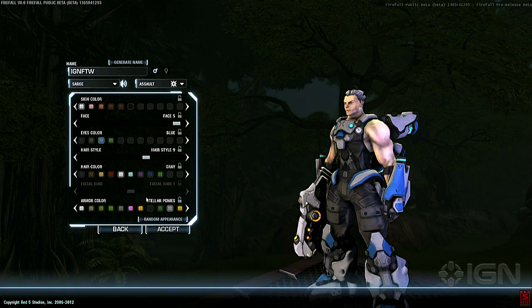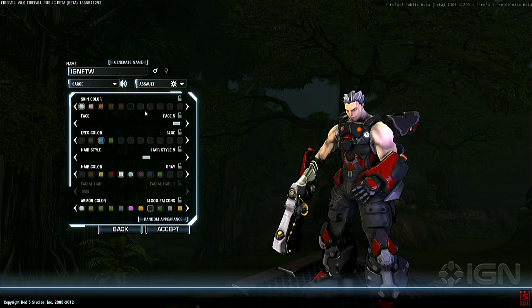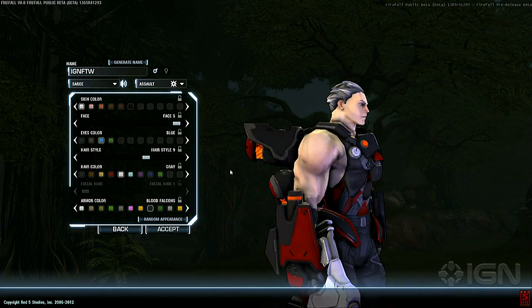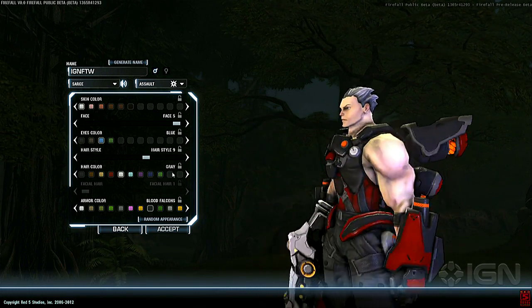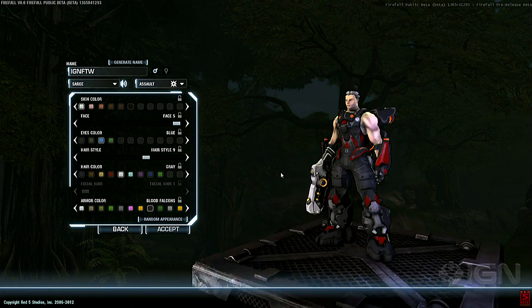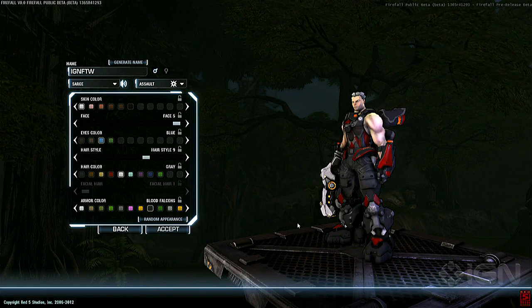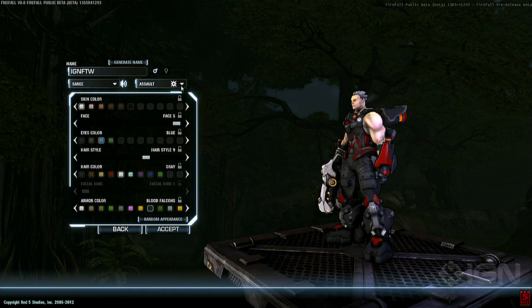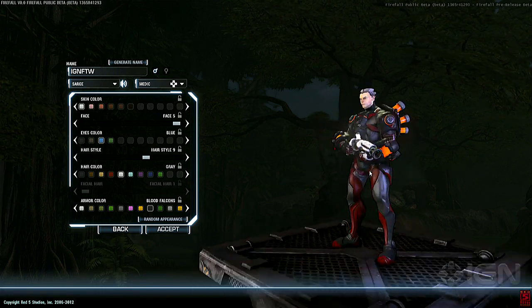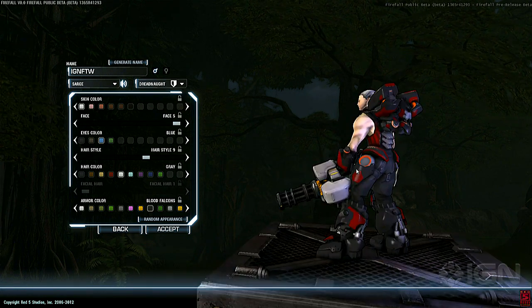There's no class selection when you create your character. When you create one character, you can play all of the classes. Classes in our game are built around the battle frame — this one here is black and red, an assault battle frame. When playing this class, he has the assault weapon, access to assault abilities, and earns assault experience to unlock more assault stuff. If he wants to play a medic, maybe his PvP team needs one, he just runs over to a battle frame station, switches to a medic battle frame, and now he can heal his teammates. It's intentionally fluid so people can switch from class to class very easily.